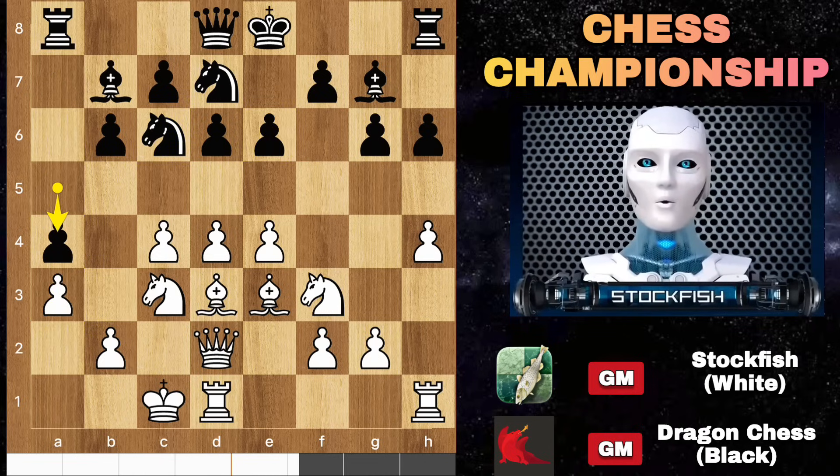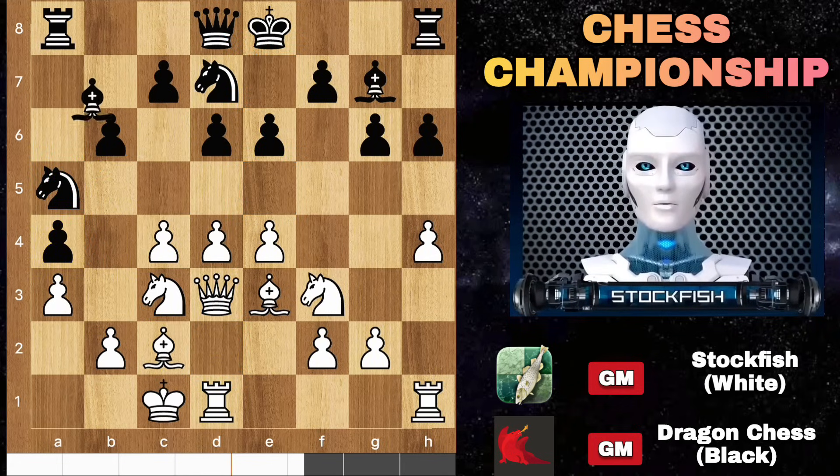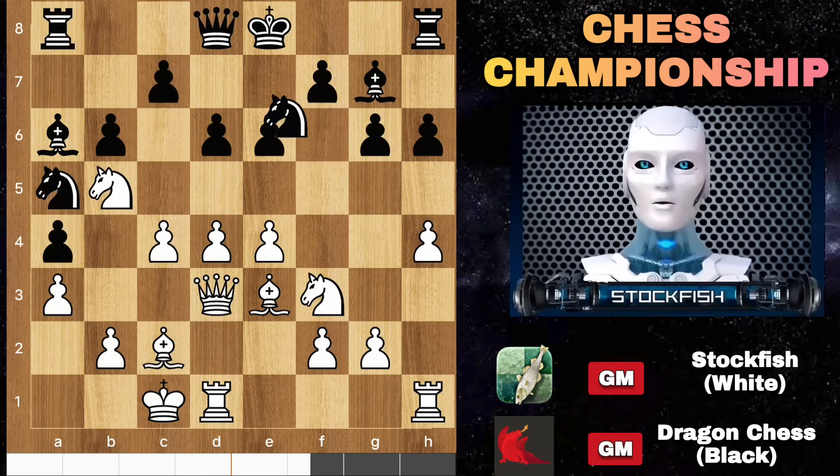Black wants to push the A pawn so I tried to hold it with A3. A4, and Dragon wants to play Knight A5, Knight B3. Queen E7 and E5 are other top engine moves. Bishop C2, Knight A5 to target this, so Queen D3, but Bishop A6 adding pressure on this pawn. Knight B5, Knight F6. I could capture the pawn but I decided to sacrifice my H pawn on H5.